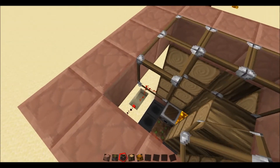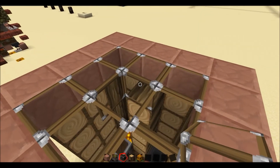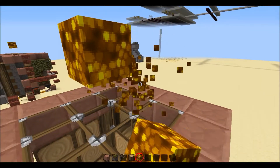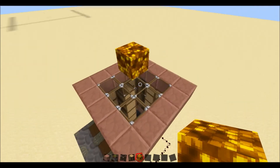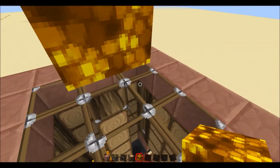Glass is probably best, but it doesn't have to be, of course. Make sure there's a hole in the middle. You just want to go up two blocks and then one there. You can put blocks around here if you want — it's just so the tree can still grow.